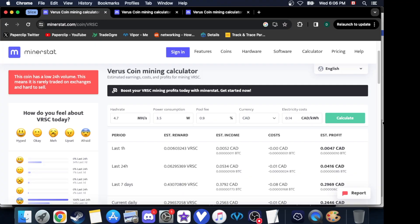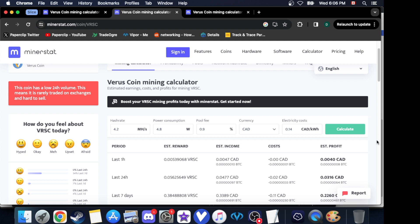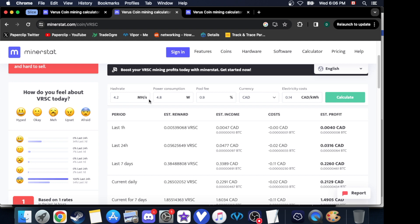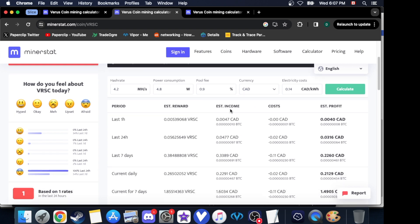So we have our three phones here. First, the TCL A3X: 4.7 megahash, 2.5 watts, estimated profit four cents a day — not bad at all for one phone. Then the TCL A3: it was getting 4.2 megahash on viper.net, consuming 4.8 watts, only making three cents a day.